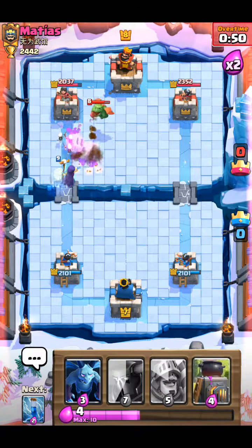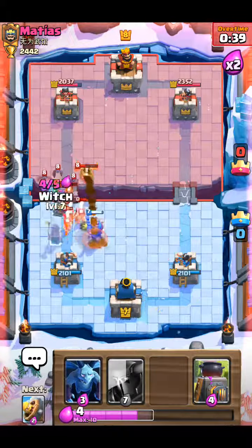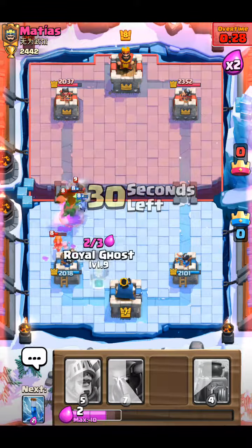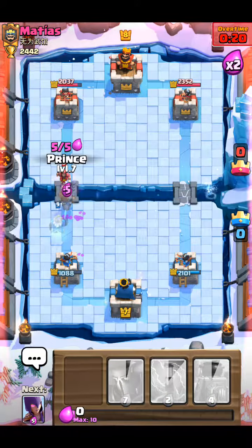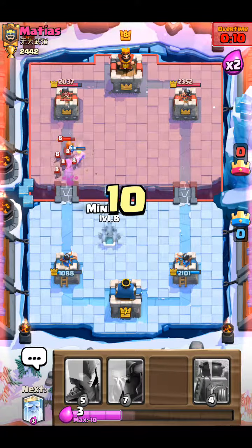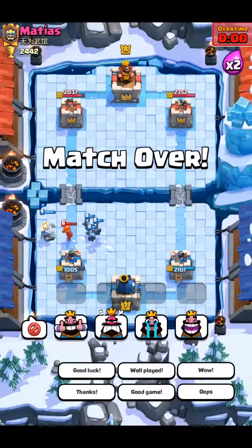We're gonna try to slip in our ghost here - a really sneaky ghost. He's gonna have to drop off something. We will drop off our prince - not actually a great play for us there, if I'm honest. We're gonna goblin barrel those guys, give them something to think about - minions. He's gonna try to take our tower here with this push. We're gonna go prince and zap - oh, that's a wasted zap. He's gonna take all of that out there. So this is probably gonna be a draw for us by the looks of it. He's probably thinking he's gonna get it here but he's not. Yeah, it's a draw for us. Good game.